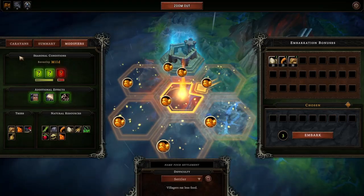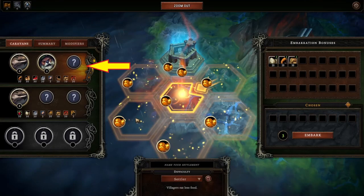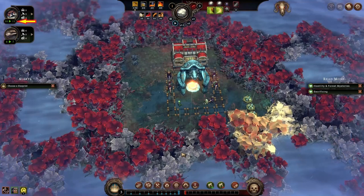Here we are. We have 9 Villagers: 3 Beavers and 6 Lizards. This depends on which Caravan I pick before hitting the Embark button. I prefer having Beavers at the beginning as they are good at woodcutting — very important in this game. The Beavers now have 11 Resolve Points and the Lizards 9. Keeping the Villagers happy raises their Resolve. When their Resolve drops to 0, Villagers will begin to leave.